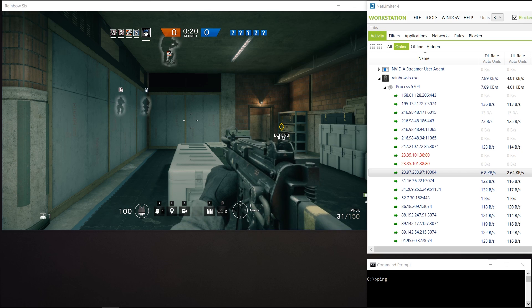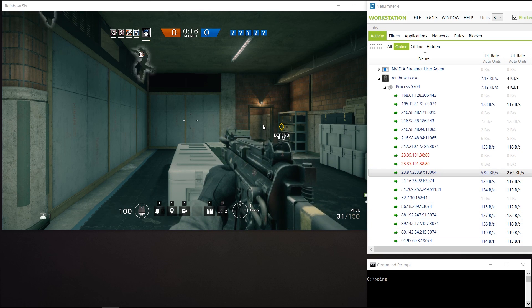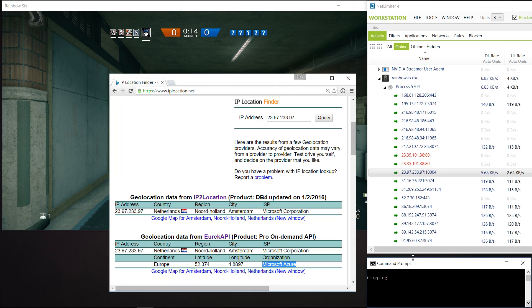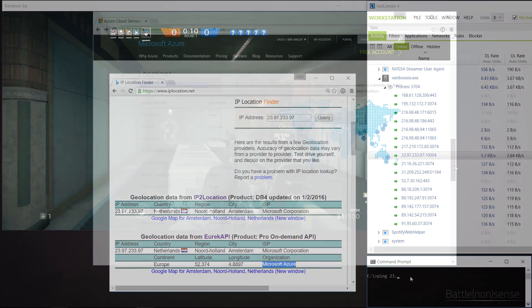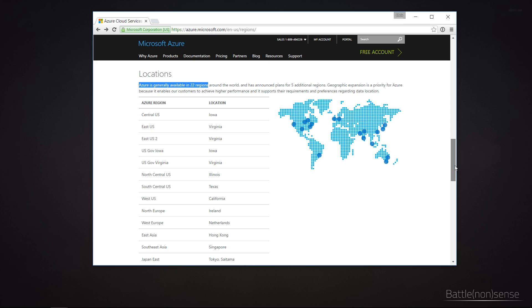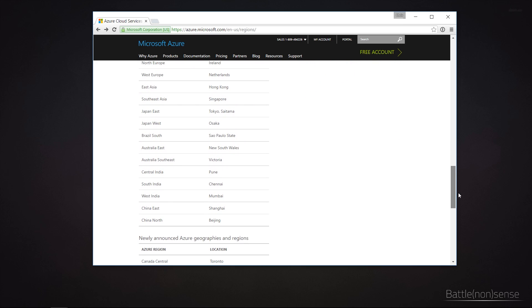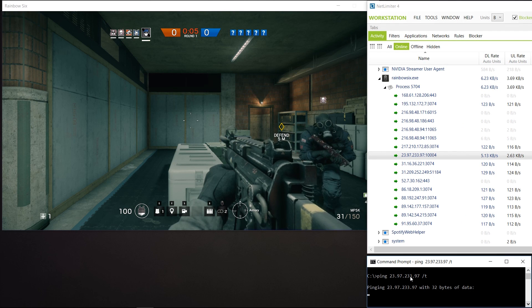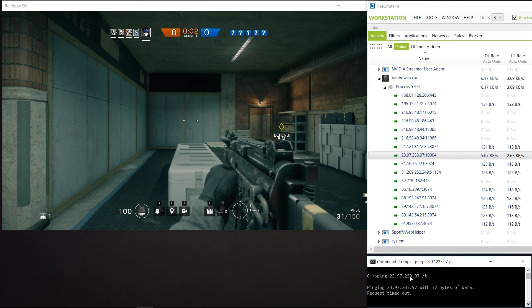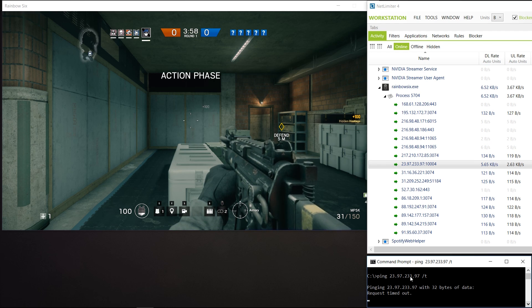Now let's have a look at the connections that our client establishes when we join a server. The IP that shows the highest traffic is the game server. When we do some digging, we find out that this server is part of Windows Azure, which currently has data centers in 22 locations around the world. Sadly, the server does not respond to an ICMP echo request or ping, which means I cannot tell you the actual ping I have to that server, or if it is the same as what the game shows us in the scoreboard. But we will talk about that in a minute.